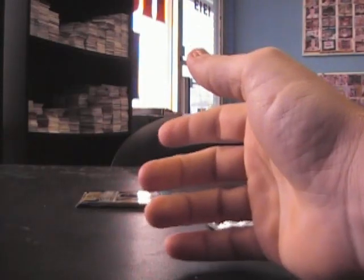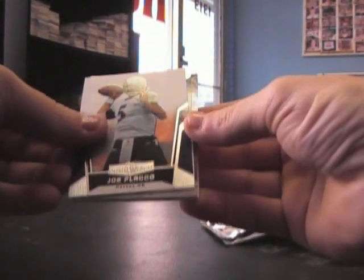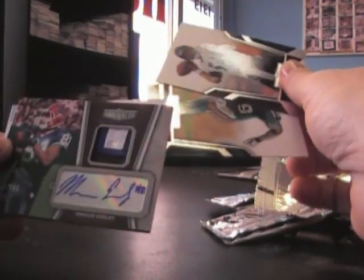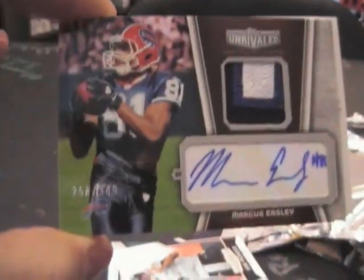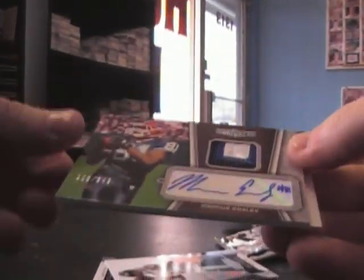Base cards. Alright, the meat of the sandwich. Bang — dang, nice looking card. Marcus Easley 349 — that's a big chunk of the letter patch right there. Nice looking card, 349.